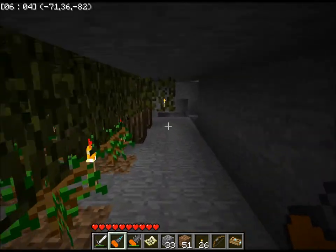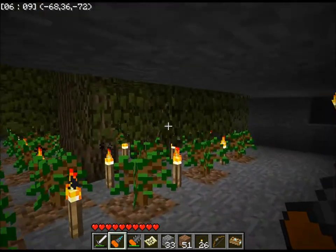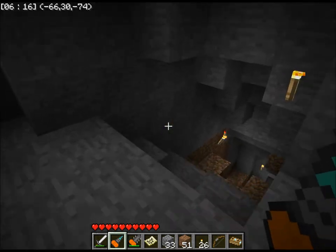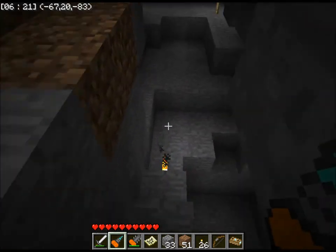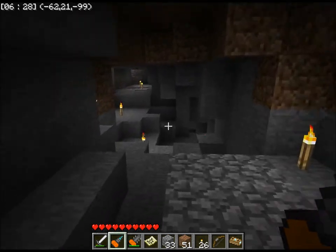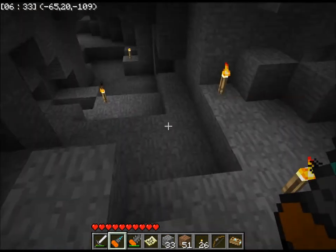I was down there grabbing some resources, and I went down the entrance over there and came up the entrance here, which tells me something very important — it tells me that the caves are linked, and it's not really two separate caves. It's one giant cave. I also noticed a lot of the tin that was hanging around is missing — I picked up all that stuff.